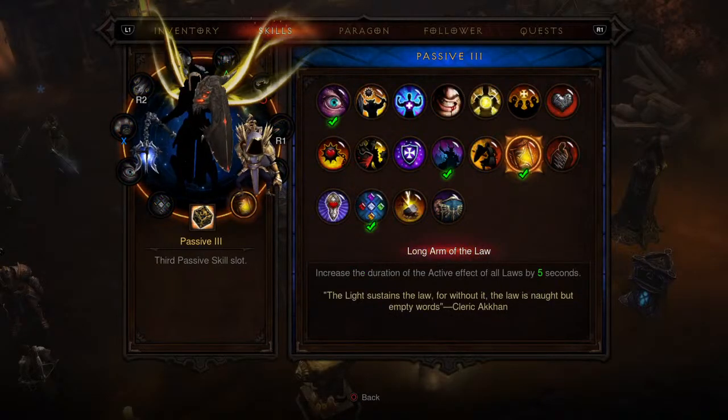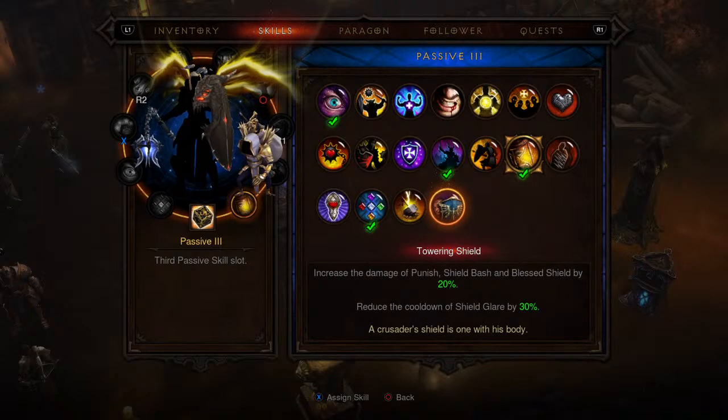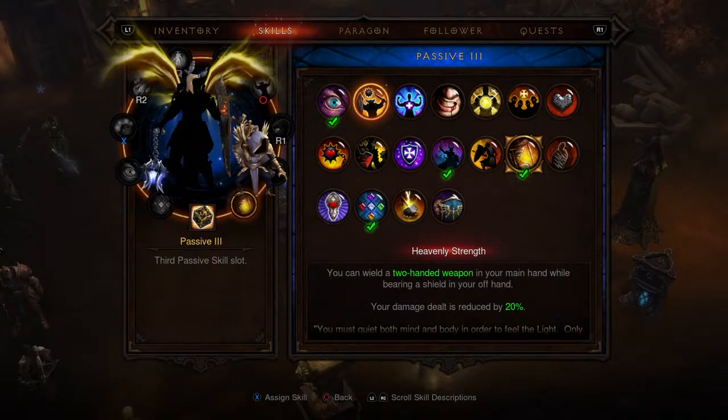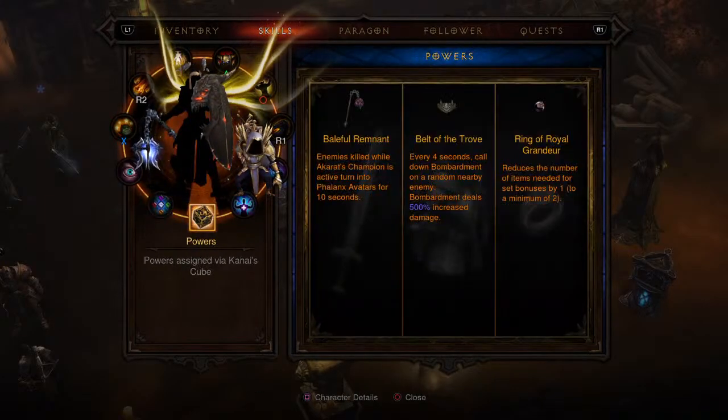For the fourth passive slot — we don't need the one I had on before — just put on whichever you want, honestly. Lord Commander is a good option for that slot.